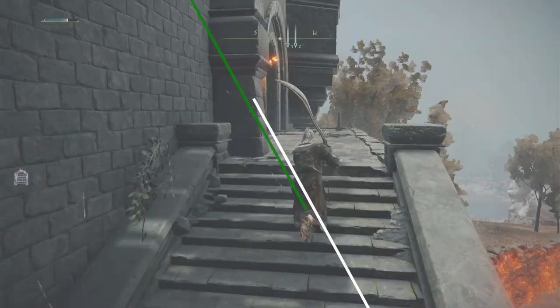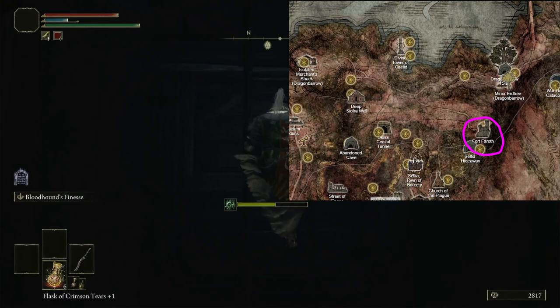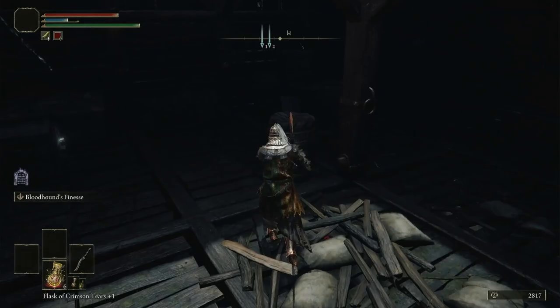The two core amulets this build uses are Radagon's Sorseal and the Green Turtle Talisman. The Sorseal is a suicide run after killing the dragon, so make sure you've spent all your souls. You will be right next to Fort Fera, so hop in there, climb up the ladder as fast as you can avoiding the bats, grab the item, then head to the right, pop down the hole with the ladder, immediately turn around and hop across the gap, fall down another hole, and there is our Sorseal.